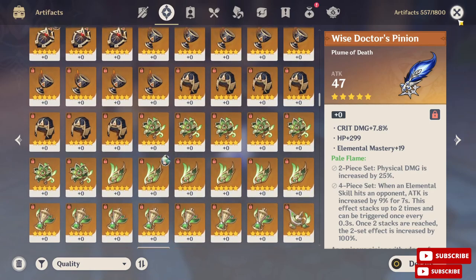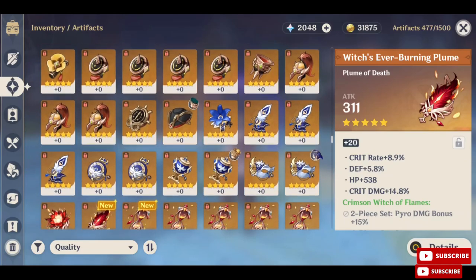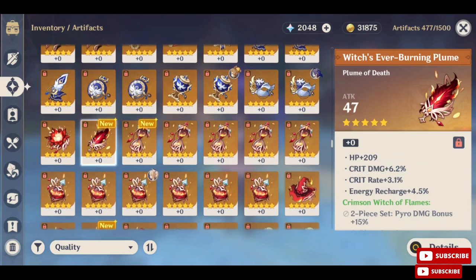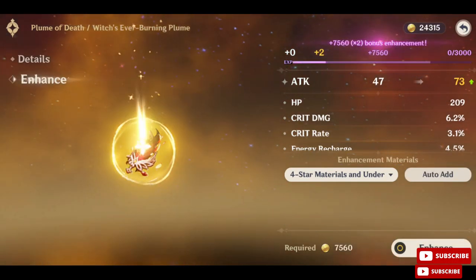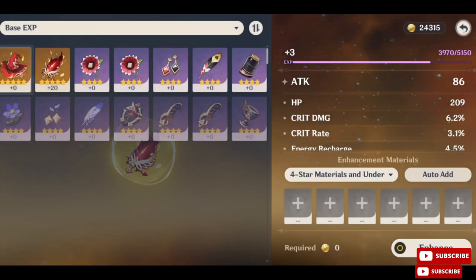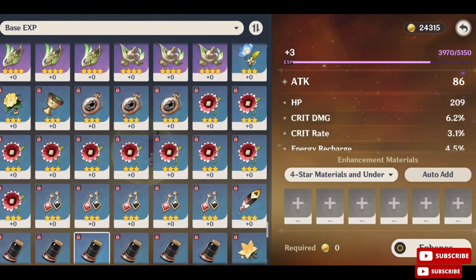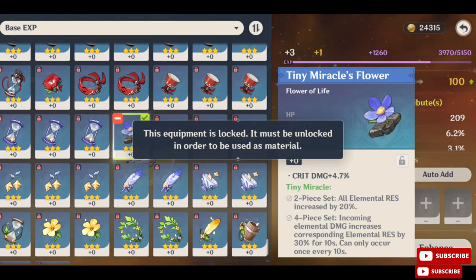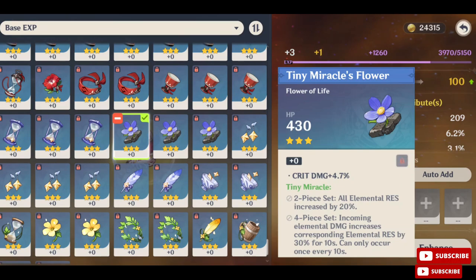This method only improves the way you level up your artifacts — it's not a 100% working method, but it is better to have 10 to 20 percent more chances than to have zero. Last time I leveled up this flower here — it was plus zero and it already had crit damage, crit rate, energy recharge, and HP, which is a very nice piece. I leveled it up until around plus three. You want to pay attention because sometimes you get the double leveling-up bonus, and you may find it always happens at plus three, plus seven, or plus eleven, causing the wrong substats to level up.